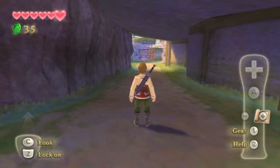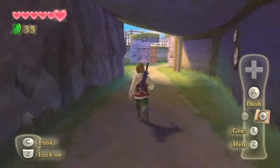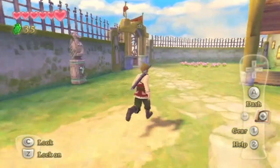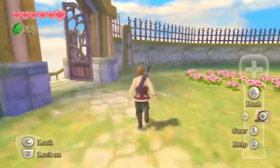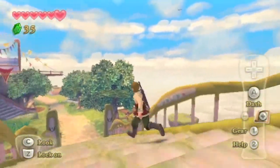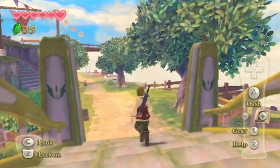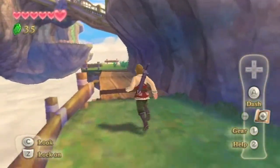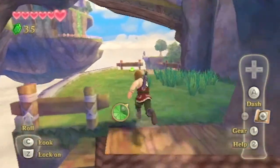Greetings all, it's Blue Knight! Welcome back to The Legend of Zelda: Skyward Sword. Previously, we began the search for our Loftwing and got a practice sword along the way. Today, we'll be getting to the waterfall, which is the only potential location we found out where our Loftwing could be. With sword in hand, of course.